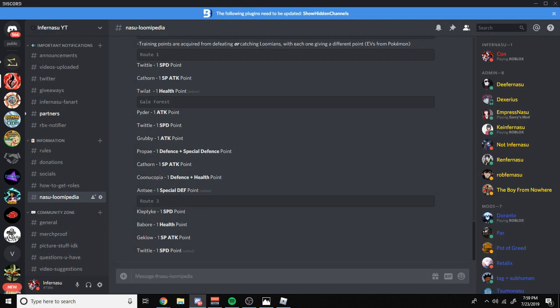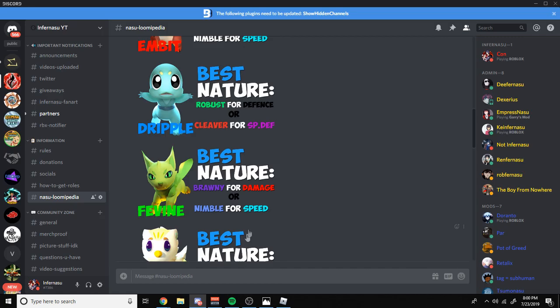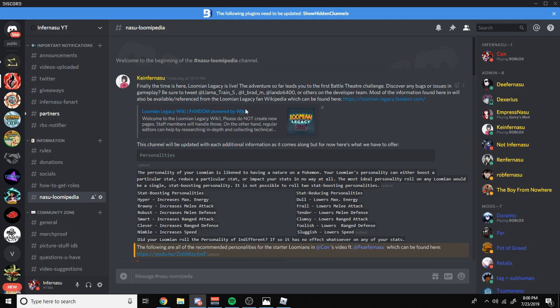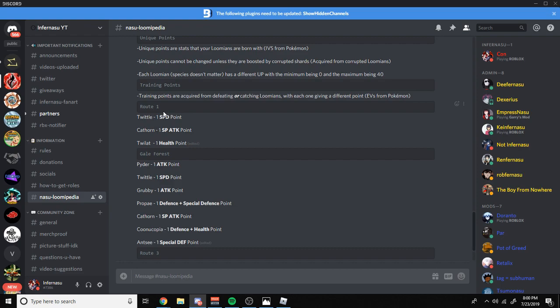To know which Lumions give a certain stat, I highly recommend joining my Discord — the link is in the description. I have everything in there for you. Some of this stuff is kind of outdated so I wouldn't follow everything, but I have all the Lumion locations, all the typings, and which Lumions you can kill for certain TP points for EV training.